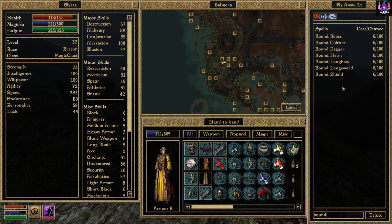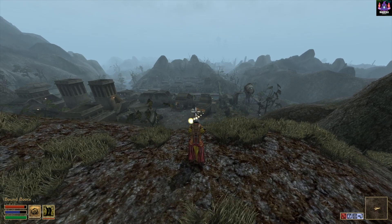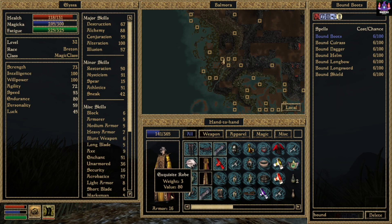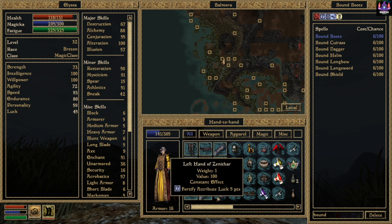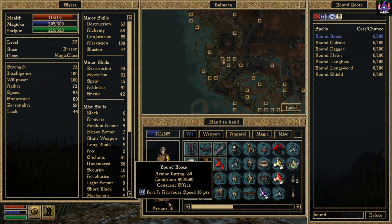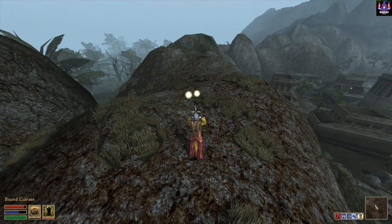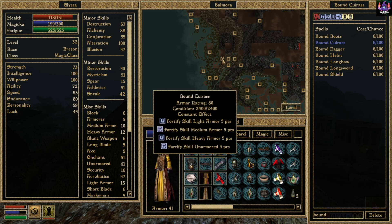Let's try to cast the spell for Bound Boots. Wow — and am I wearing a bound boot? Oh yeah! See, it got rid of my other boot and automatically equipped the generated boot. This spell is active for 57 seconds. Let's also get the Bound Cuirass. Bound Cuirass — look at that, it equipped that too. So I have 41 armor.